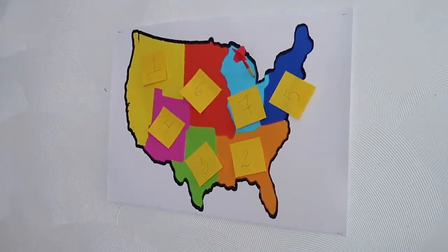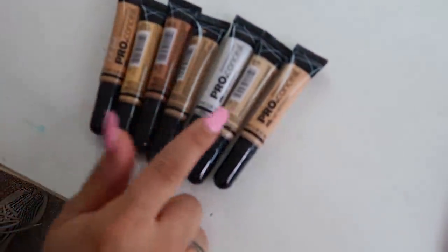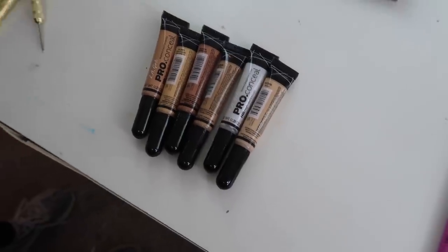We're going to start with concealer and see what color we get. I might really suck at this because your girl is not good at sports. It landed on number seven — that was a really good throw for the first try. This one is natural. I can work with this one. We got the concealer.